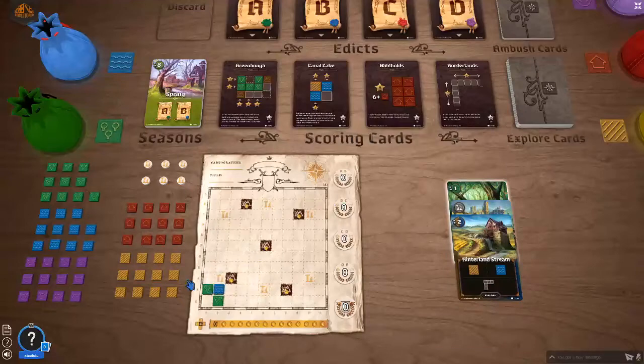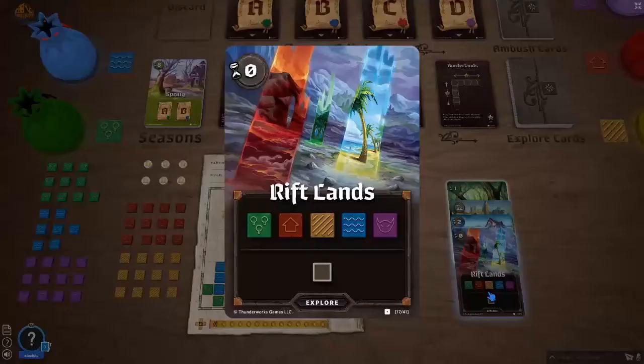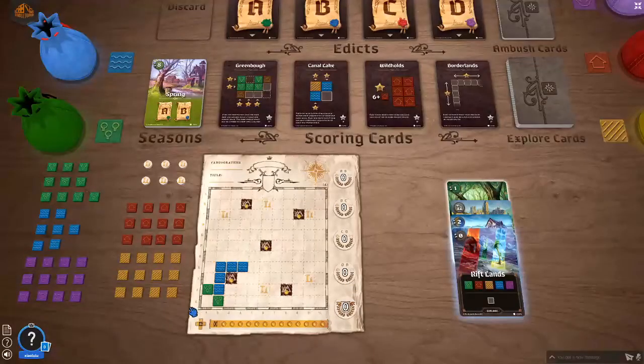How about here? And on to number three: Riftlands. That's really good — here we can put one tile of any color anywhere we want, and I really want to fill up this little space over here. So it doesn't really matter. I'll just take the village tile.